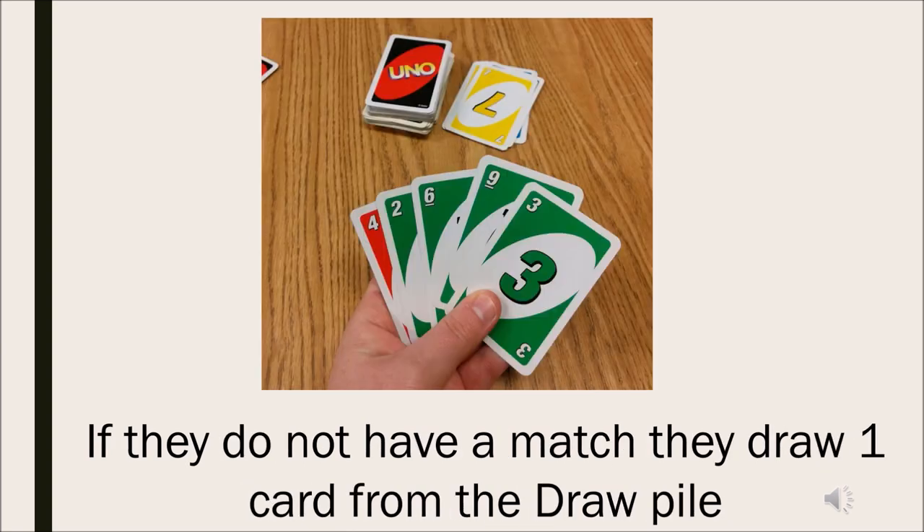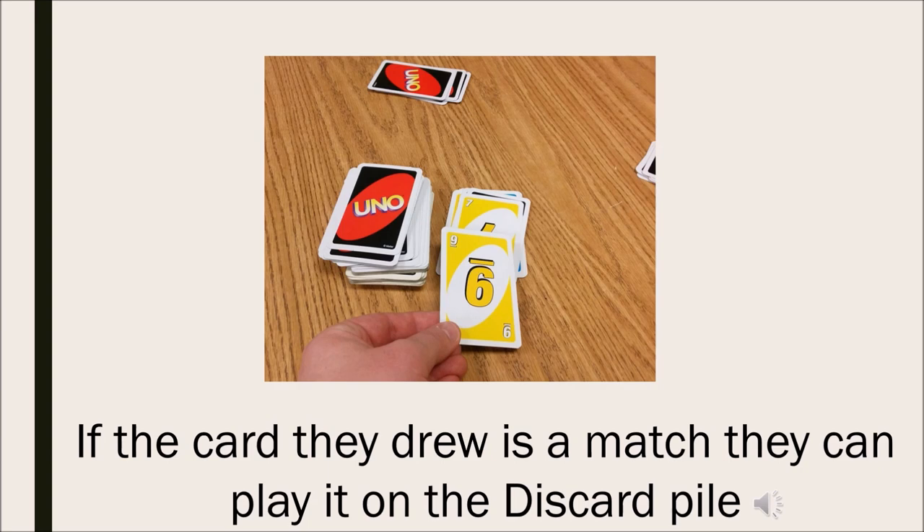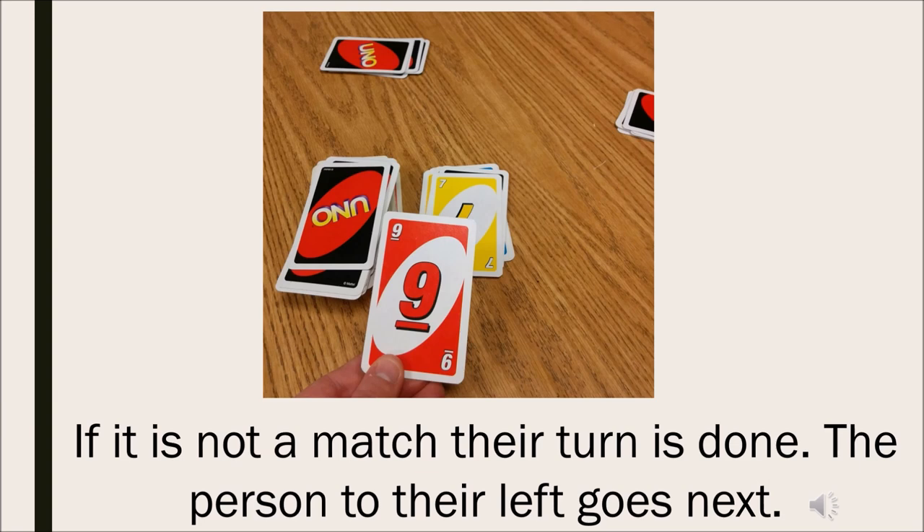If they do not have a match, they draw one card from the draw pile. If the card they drew is a match, they can play it on the discard pile. If it is not a match, their turn is done. The person to their left goes next.